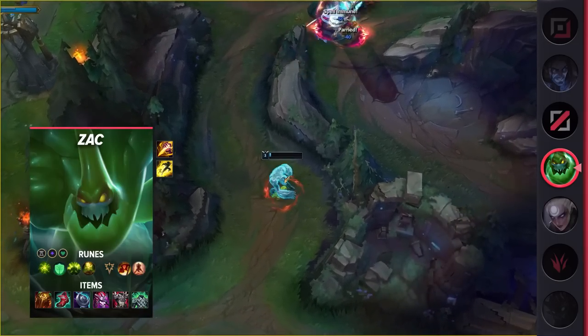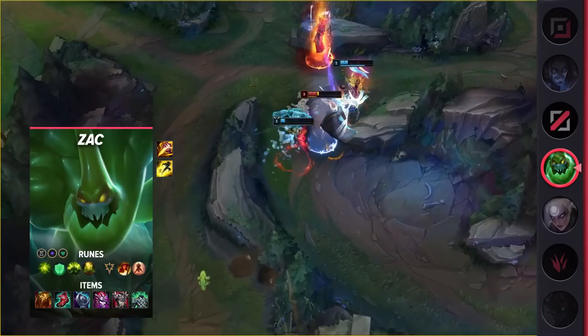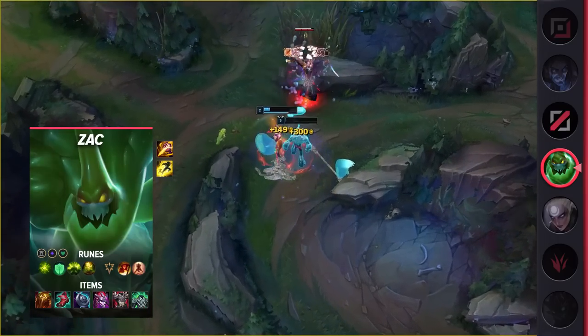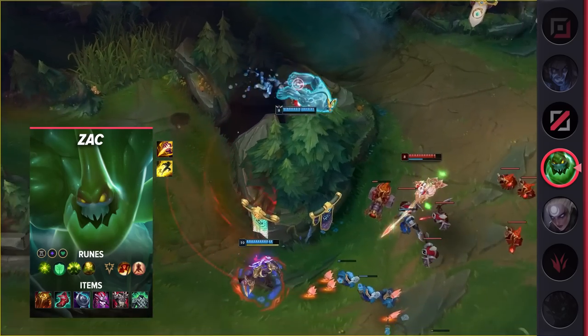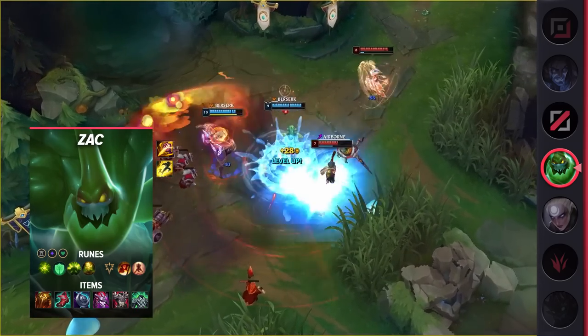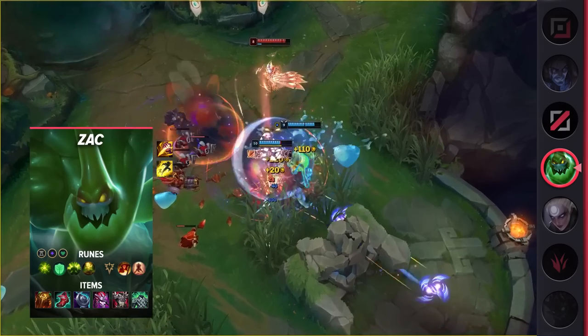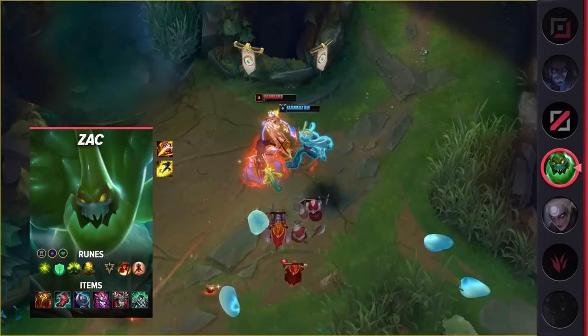Tapping into his build, you're going to be taking Ignite and Smite as your summoner spells. As for your runes, make sure you take Aftershock, Font of Life, Conditioning, Revitalize, Triumph, and Last Stand. These runes will not only help you become extremely tanky, but they'll also give your team some nice utility thanks to Font of Life. When it comes to your items, you'll be building Sunfire, Boots of Lucidity, Evenshroud, Demonic Embrace, Thornmail, and Spirit Visage.